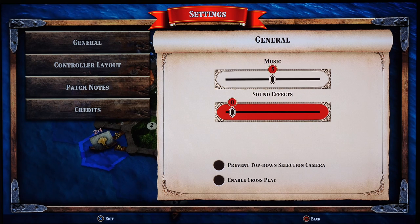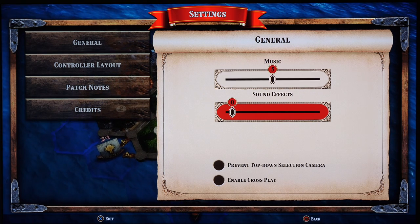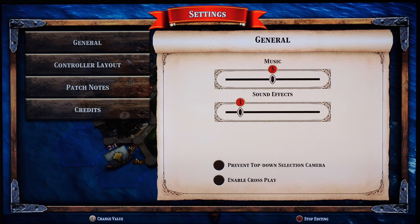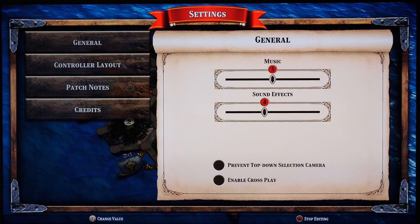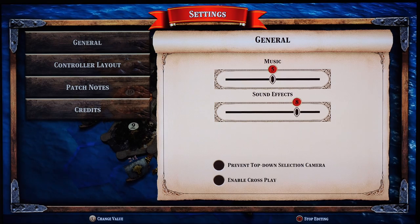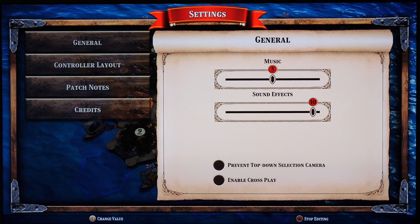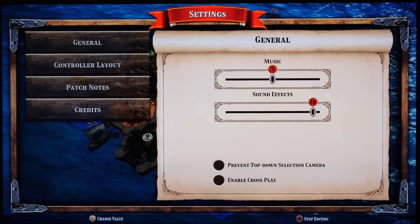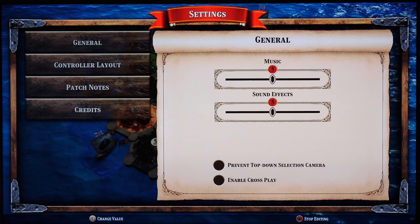Next up we have the sound effect setting, and once again there are 10 of these, so let's just take a listen. First one sounds like a cartoon spring. Another spring. I'm just guessing that these are all different spring sounds. I think I would have hoped for a bit more variety, but at least if you ever want a spring sound effect, you've got plenty of options here. I'll go back to 5 for this one as well.